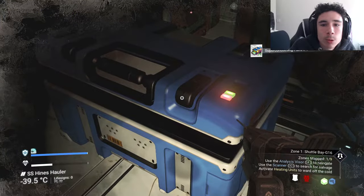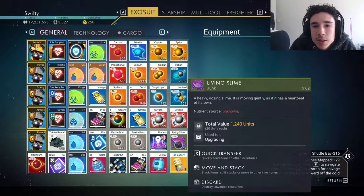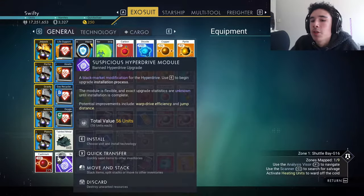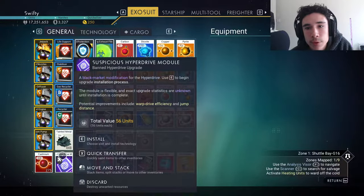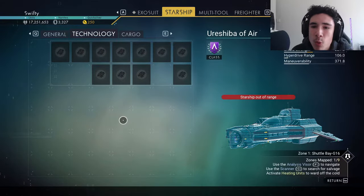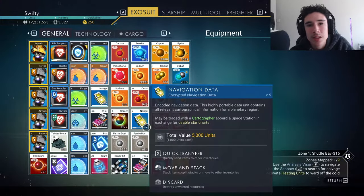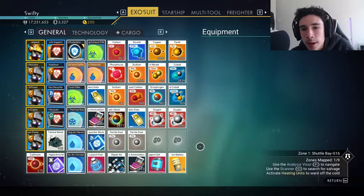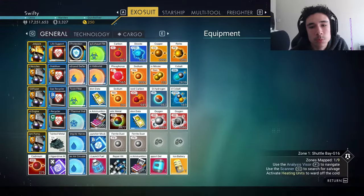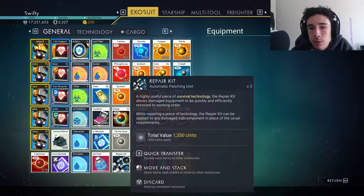Once you're in, you're going to see a bunch of blue containers. Anything that's blue — a container or anything — you need to go and search that. Anything that's blue is searchable, and they have a chance of giving you tainted metal. It's about a one-in-five chance. If they don't give you tainted metal, they'll give you other things that are still useful, like repair kits, generally valuable items, nanites, or just units — so whatever you get is probably going to be something good.